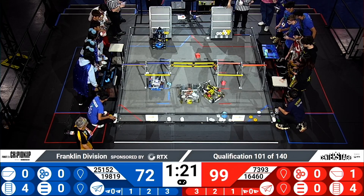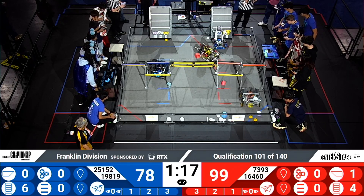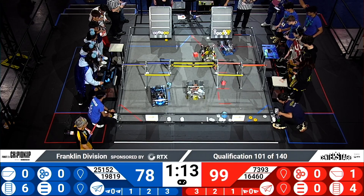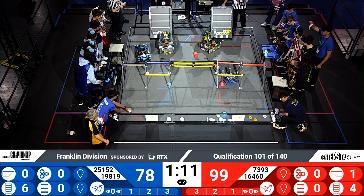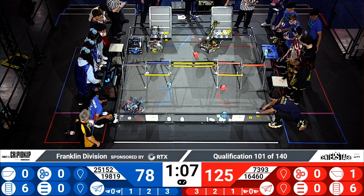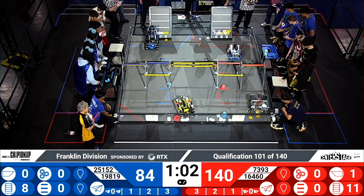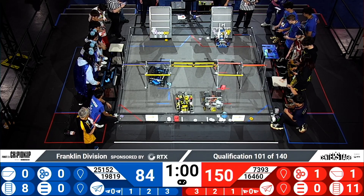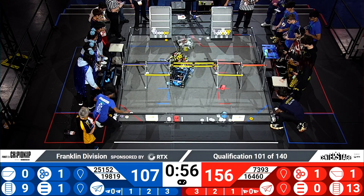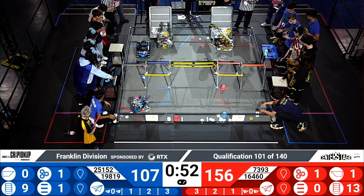Astro Bruins is trying to score two more uncolored pixels for the Blue Alliance, then heading back across the field to grab more. Gearheads scoring two more purple pixels for the Red Alliance. Looks like their alliance partner Electron Volts is trying to complete that purple mosaic, but didn't quite make it — but there's still pixels on the backboard. Astro Bruins collecting one more uncolored pixel for the Blue Alliance, thereby reaching that top zone. Red Alliance reached that first zone as well.